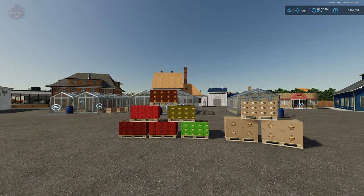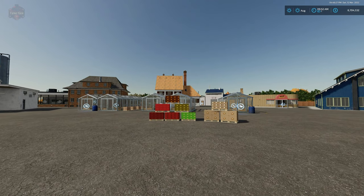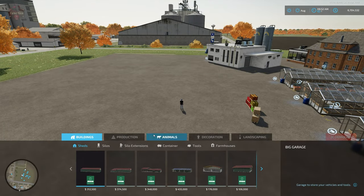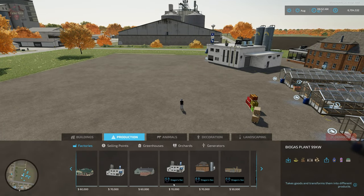Let's take a closer look at the build mode, then we'll look at the production chains and check out some of the new items — specifically the orchards. Coming into build mode under production factories, they all have Dragon's Den listed to help us identify them.